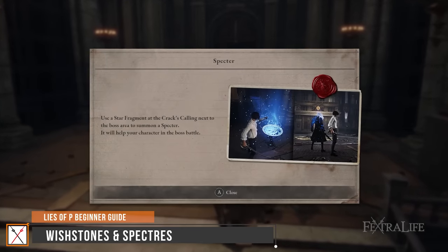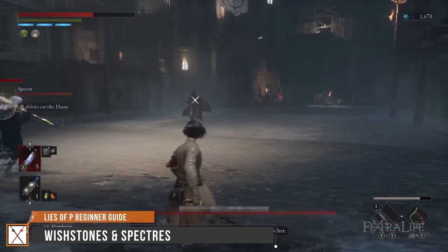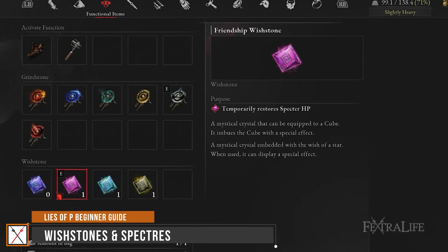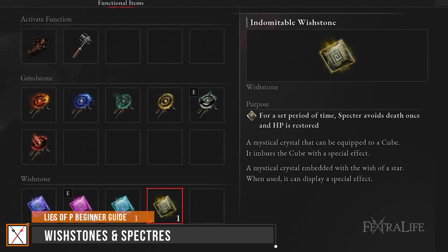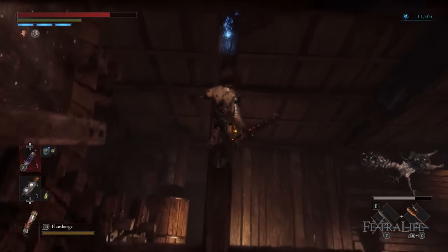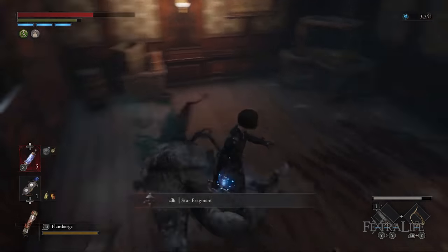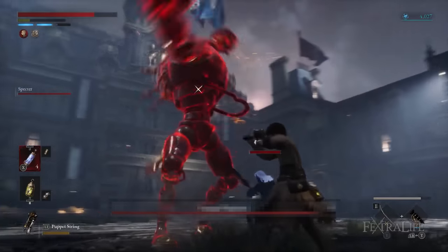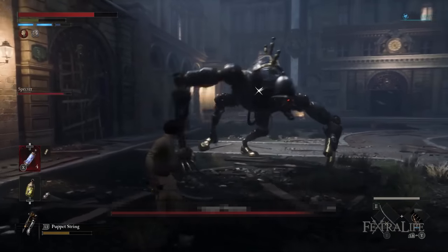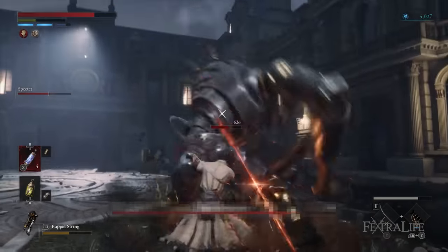Spectres are AI allies that join you in combat. When you get your wish stone, you'll be able to empower your spectre. In my experience, the spectre is best used as a distraction rather than a damage source, so I use the Friendship Wish Stone and Indomitable Wish Stone to keep it alive longer. To summon a spectre you'll need a consumable called Star Fragment, which is easily purchased and a common enemy drop, so don't worry if you use them up. If you're struggling on a boss, consider farming ergo and leveling up before spending all your star fragments.